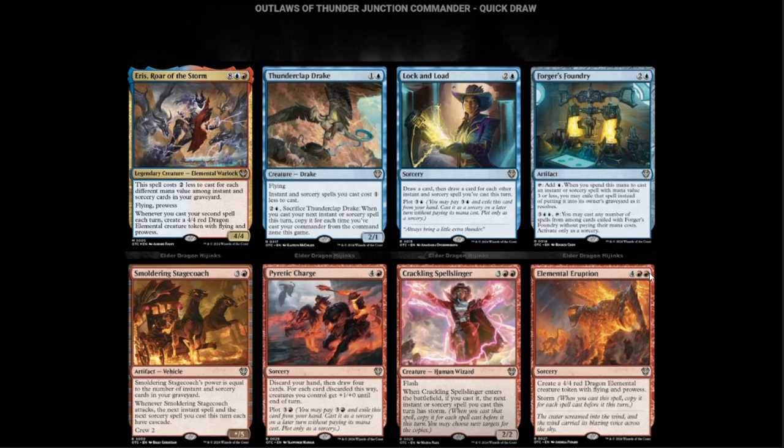Elemental Eruption — two red and four. Create a 4/4 red Dragon creature token with Prowess. Storm. Thank God it's six mana. But remember, we have plot cards now that you can plot early and cast basically for free later. You could storm these off rather easily for four or five mana late game while still holding your opponent at bay.